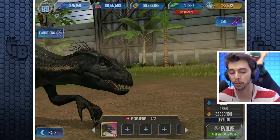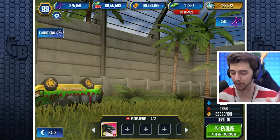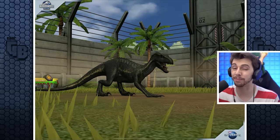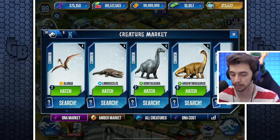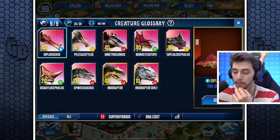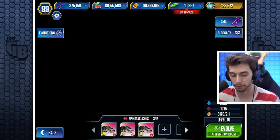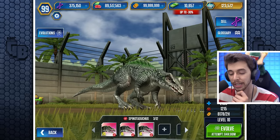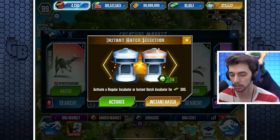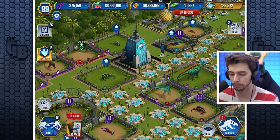We've got an Indoraptor ready — 400 bucks for instant hatch, giving us level 10: 5,103 health and 2,658 attack. I had eight of them and fused to level 40 — wasn't really worth it. We also have a level 20 Giganocephalus and three Kaprosuchus — could fuse those. At level 40 is it worth 1,000 DNA? Instant hatch — boom! Another great one for tournaments.